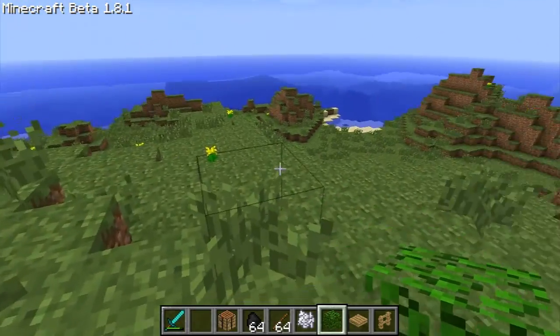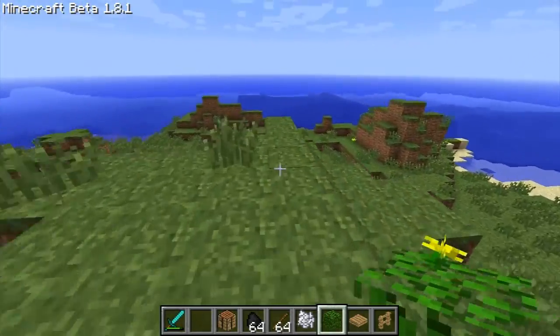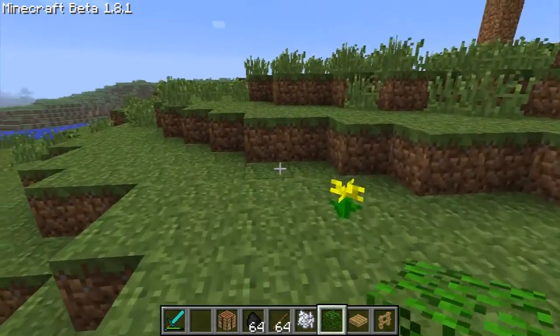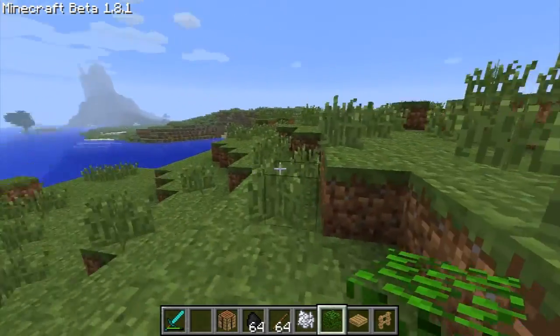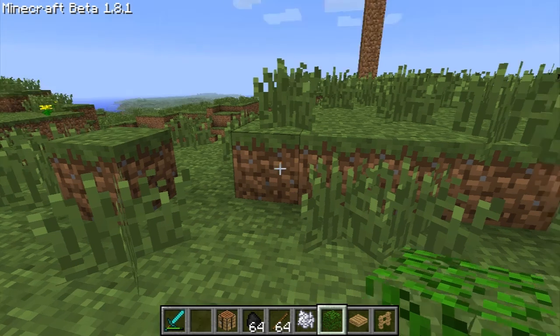Next I'm going to be going over sprinting. You just double tap W and you can do it. Sprinting is limitless — you can do it for as long as you want, as long as your food bar doesn't drop below 30%.